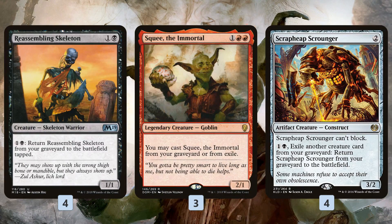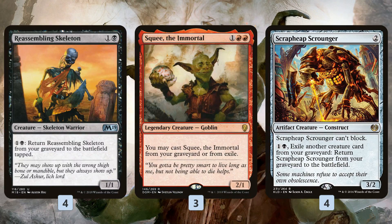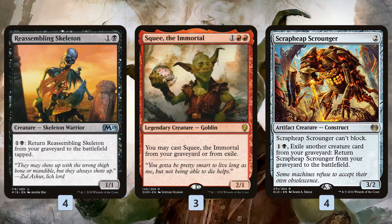Squee the Immortal works kind of the same way, except it costs 3 mana. We cast it for 3, get a bat, and we can cast it from our graveyard. Then we sacrifice it, get it back in the graveyard, pay 3 again, sacrifice it again to get it back in the graveyard, and make more bats.